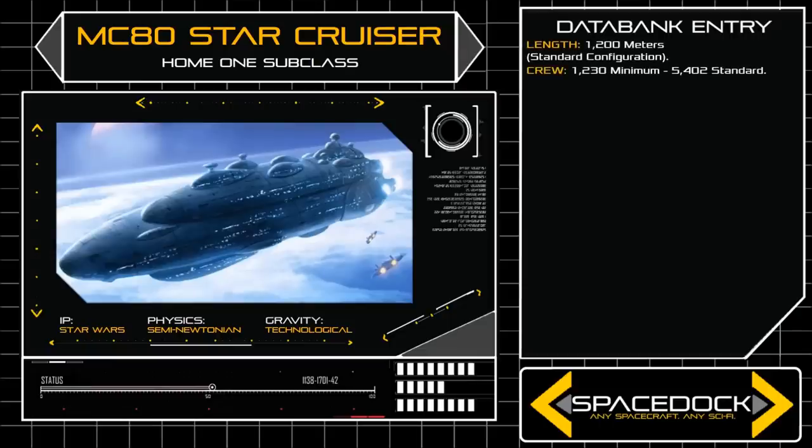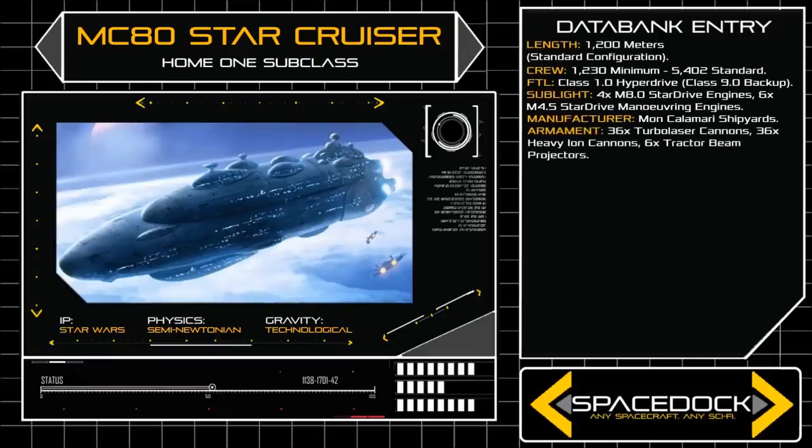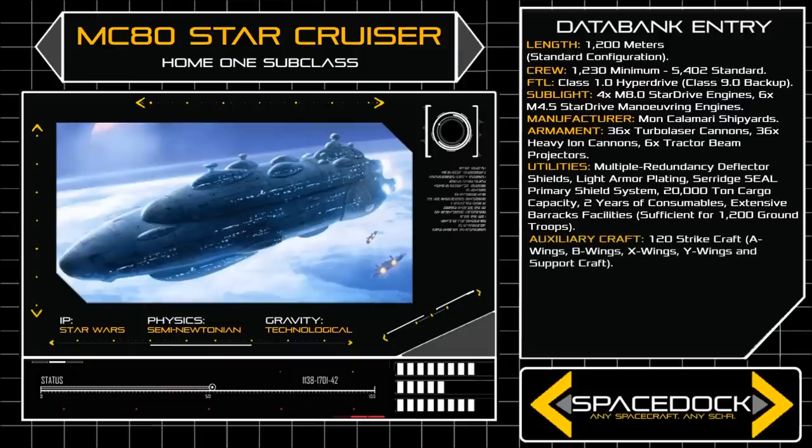The recorded length of the Home One subclass stands at 1,200 metres, but individual ships of the class often vary slightly in size and shape based on the artistic preference of their individual designer, with some reaching as far as 1,400 metres from bow to stern. The general frame of the class is long and narrow, presenting an uneven and distinctly aquatic hull.